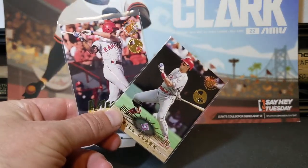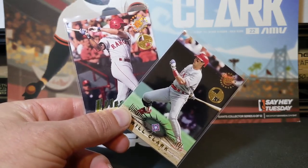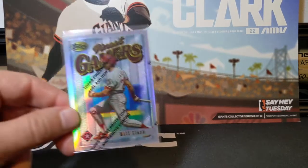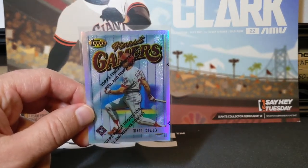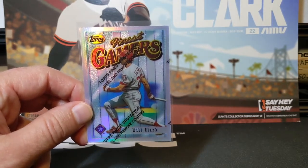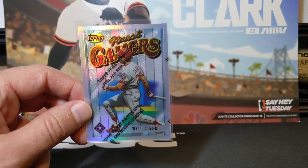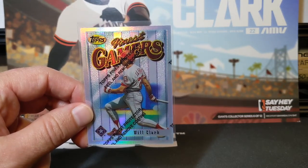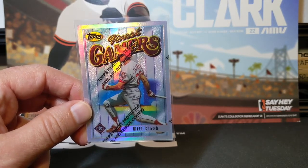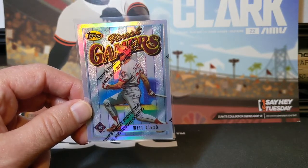And then I got a few '95 Stadium Club. These are the members-only parallels. You can see the gold foil stamp on the top right. I got the '96 Finest Refractor. This is the uncommon card. Will also has two other cards in this Finest set, which I already did have. And of the Finest Refractors, I did pick up the number one card on my want list earlier this year, which is the '93 Finest Refractor. So now I only need one more Refractor, which is the extremely tough and expensive '99 Gold Refractor.